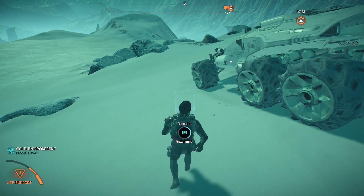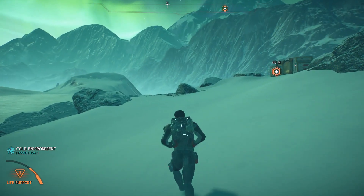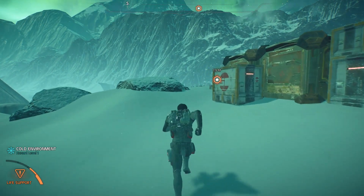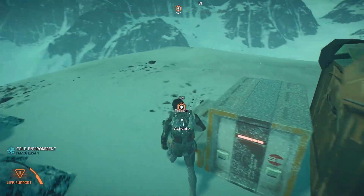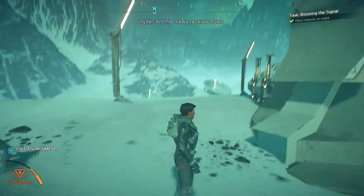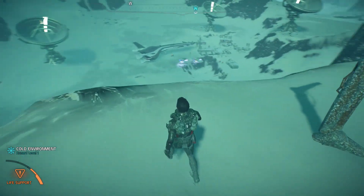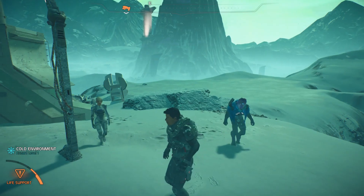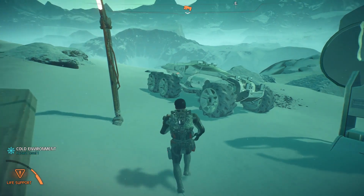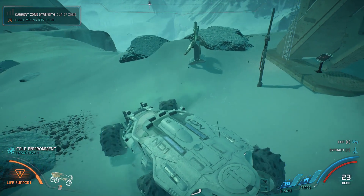I like how they shrink down to nothing — that great big monster shrinks down to a pebble. This is where we need to go. Let's set this thing up. This is for that news agency back on the Nexus. So that's done — place the receiver. This has got a pretty good view down there. Let's get back to the Tempest and get out into space. Time to leave this frozen waste, I'm tired of being cold.